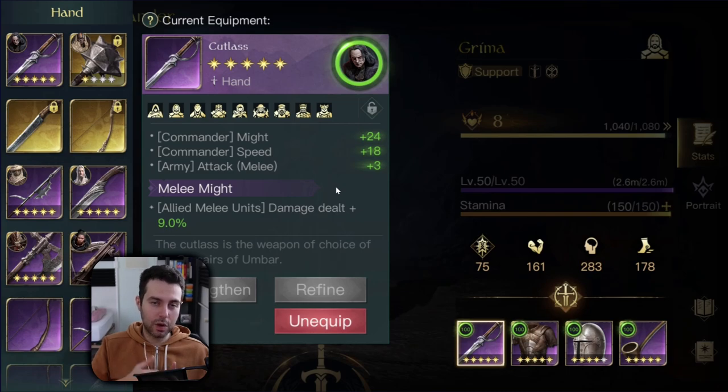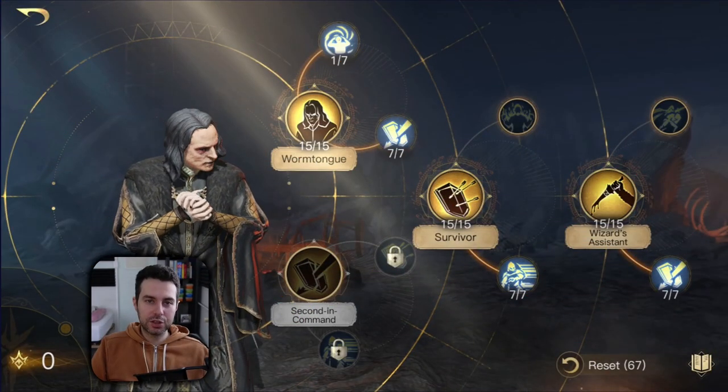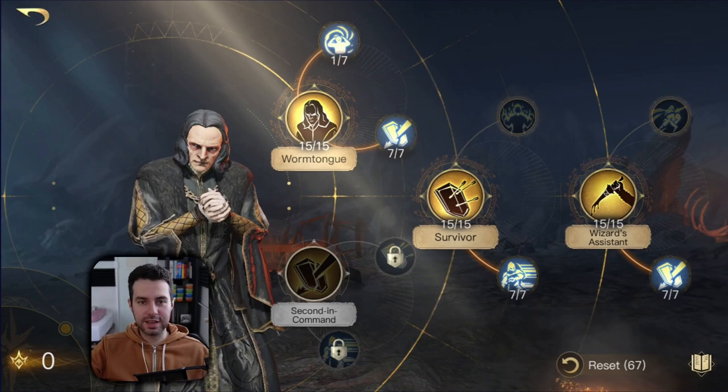Grima has two builds — one being a melee build and one is a ranged build. His ranged build, if you ask me, is the strongest build he has. So right now you see the ranged build of Grima. Let's go over the skills and see what they do.